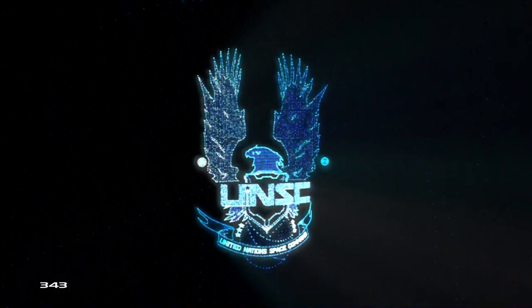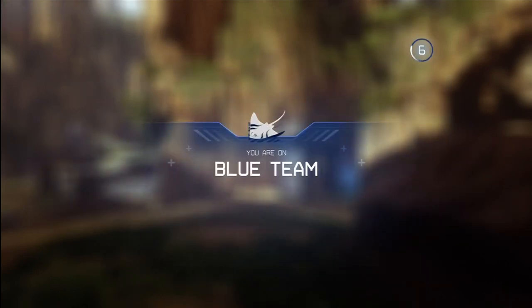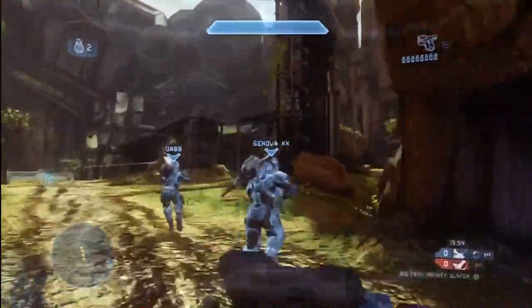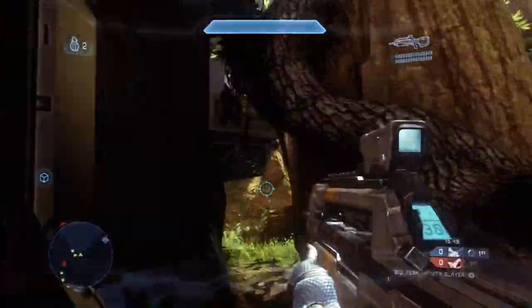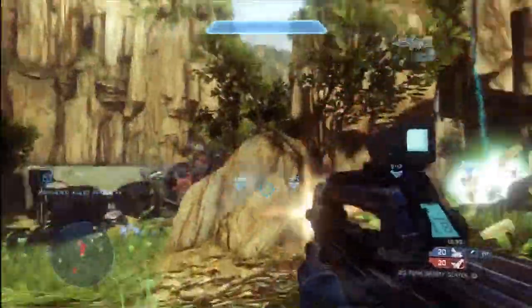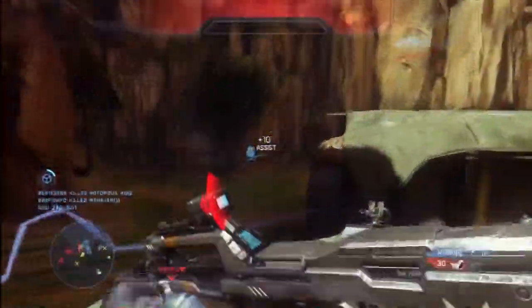I'm playing a big team game on the map Exile. This is an eight versus eight game type, and it's a scoring-based game, so it's first team to a thousand points wins. Exile is a big map, but it's eight on eight, so it feels crowded even though it's big. There are lots of vehicles, so there's a lot of mobility. People are able to move across the map very quickly, and on top of that, everybody's got sprint, everybody's got additional power-ups, so the game moves very, very quickly and you can cover a lot of ground very fast.